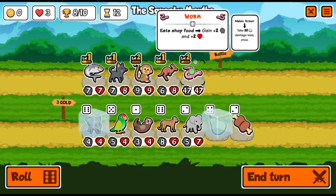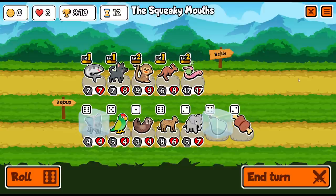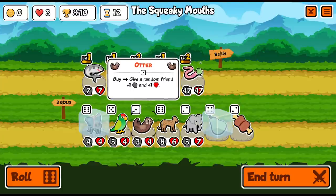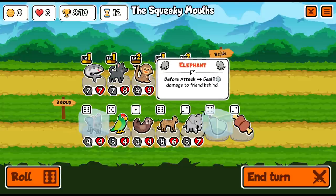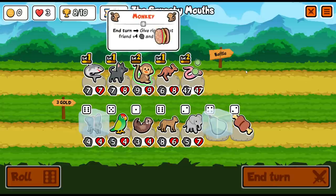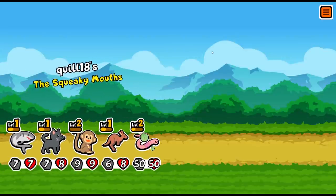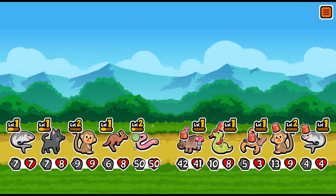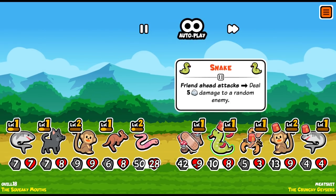I'd rather re-roll because we might get something that's better for the worm. The meat bone we wouldn't put on the worm because it would occupy the same slot, but we could put it on the shark. 'Copy ability from pet ahead, level one, until end of battle' — end turn. I hope I wasn't supposed to change the order. I think our worm is going to be quite beastly with the melon armor.